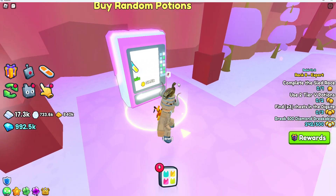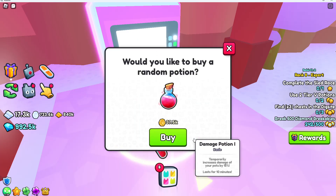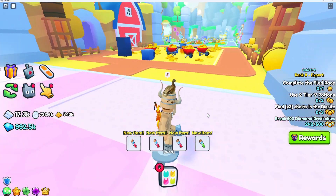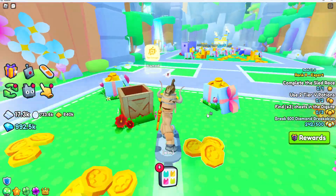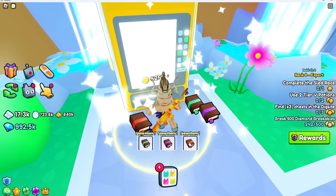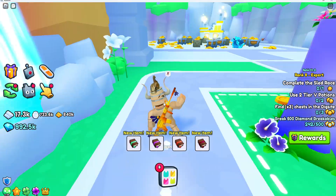Next we have the potions machine where we can buy four at one time, and then we make our way down to the enchant vending machine. We can also buy four of these — they're actually super cheap now that we have a ton of currency after one week of playing.